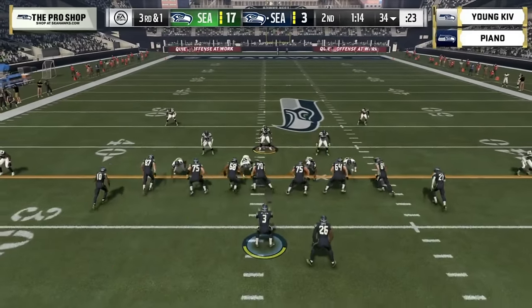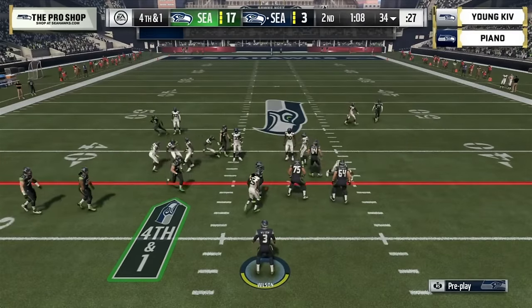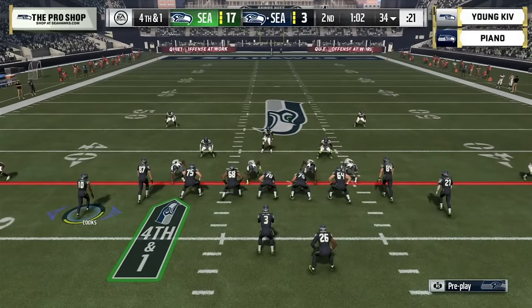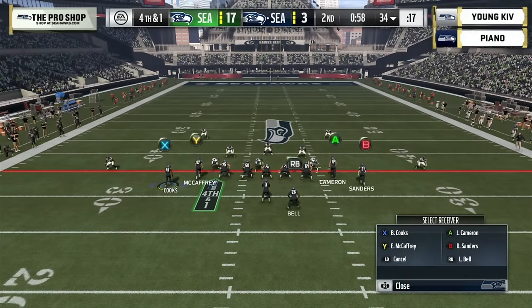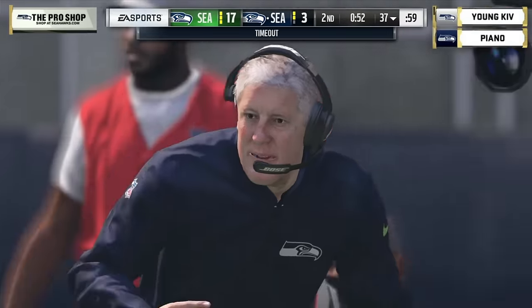Third and one — not able to pick it up on the handoff. He's met in the hole and here we go — fourth and one, the third one for Piano. He's oh-and-two on fourth downs and needs to convert this badly or this thing's going to get out of control. Bell takes the handoff up the middle and dives across the first-down line, picking up three.